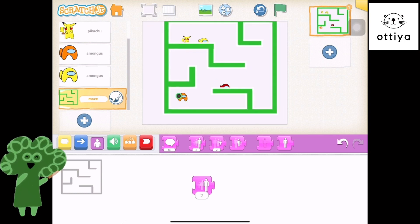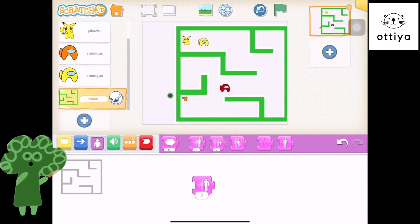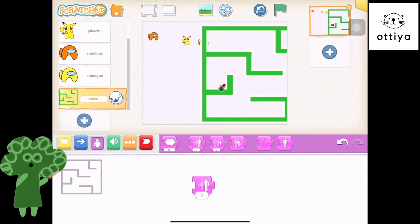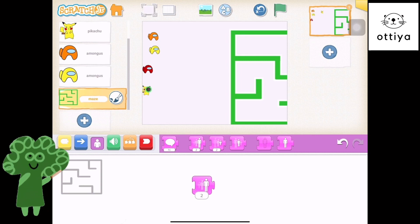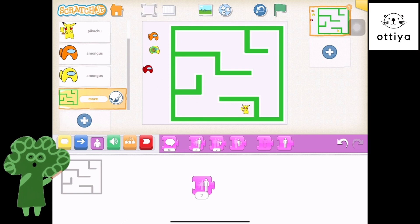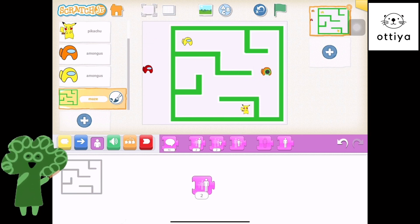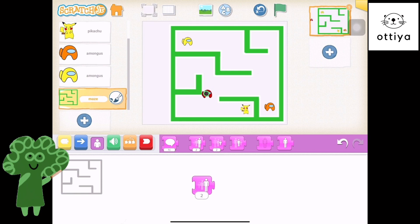And now we just need to move our characters. It's so hard to move them! So let's bring these guys outside of the maze first so we can place them. Let's put the maze right here. I'm gonna put Pikachu maybe here. Our Among Us character that is saving Pikachu will start here. And we'll have maybe one enemy Among Us here and then maybe another one here.